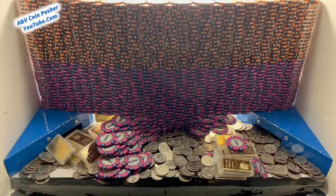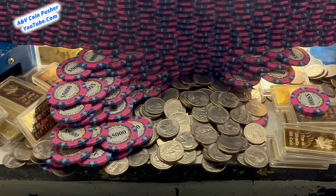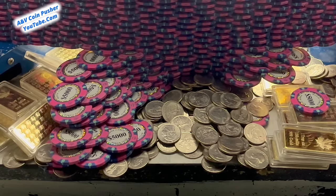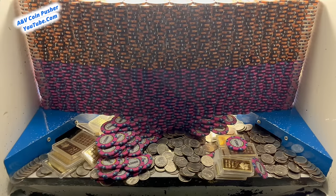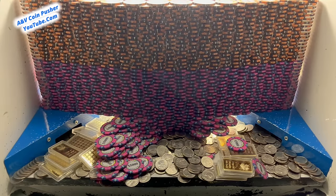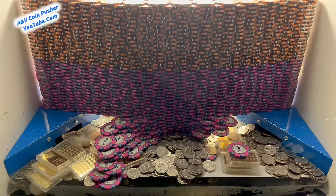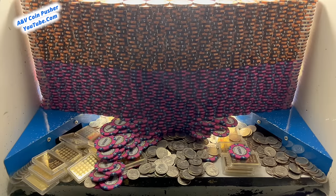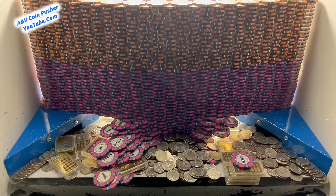It won't be long before that whole entire wall just collapses down. We just need to keep a close eye on it and get those five thousand dollar chips to keep sliding out from under the base of that great big tower. If that golden tower on the pusher back there falls down, it's going to completely destroy that great big wall.